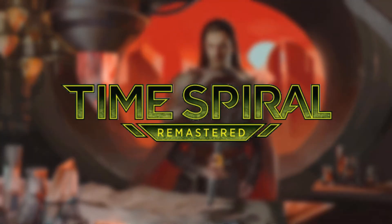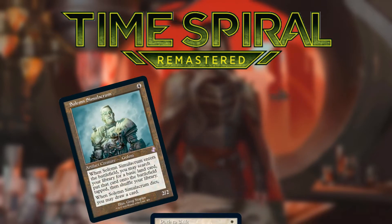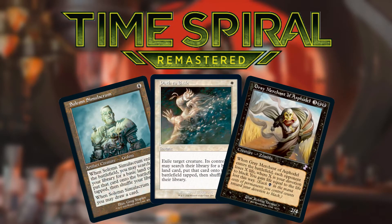Time Spiral is just around the corner and it's bringing back a card aesthetic that I just love, with modern cards printed into the old border from 90s Magic. So what better way to celebrate the release of the set than to once again build a Commander deck using only old border cards.